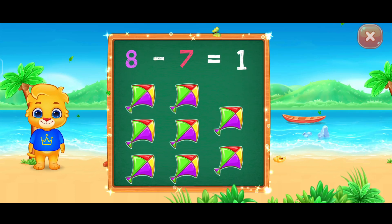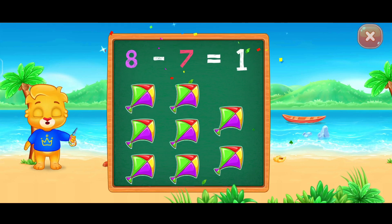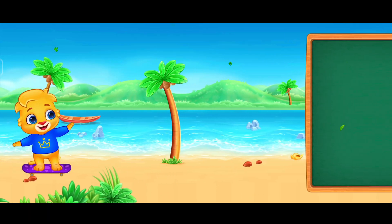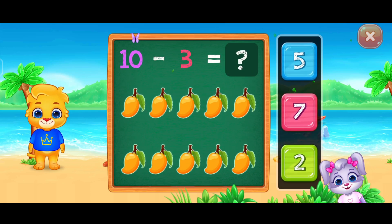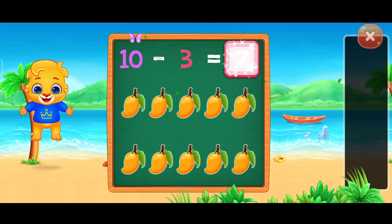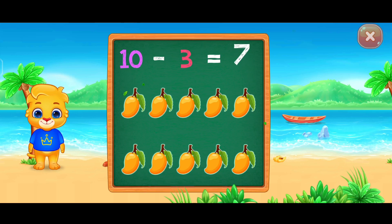Woo-hoo! Eight minus seven equals one. Seven. Woo-hoo! Ten minus three equals seven.